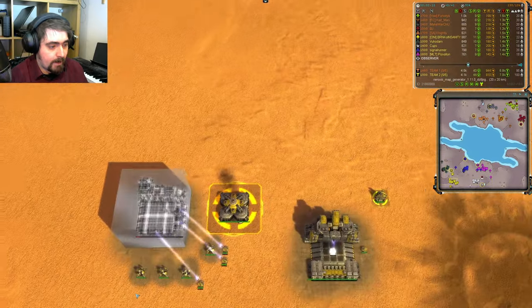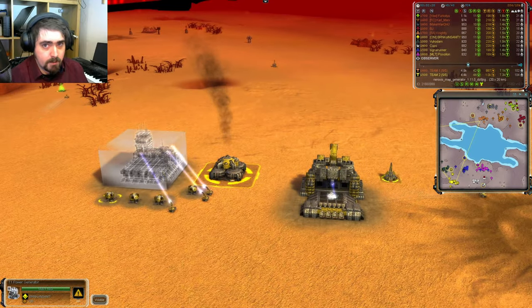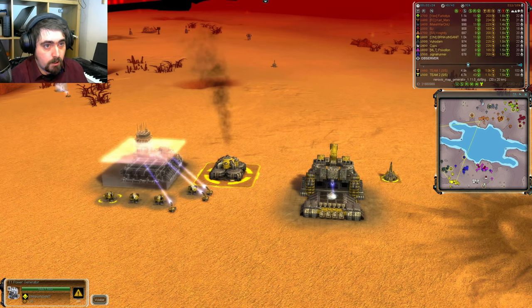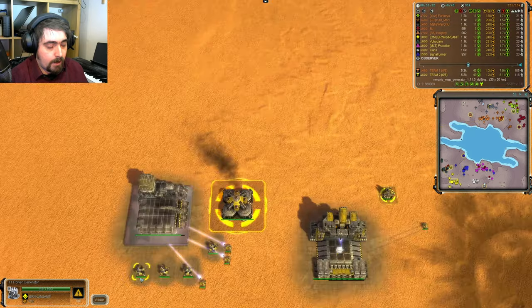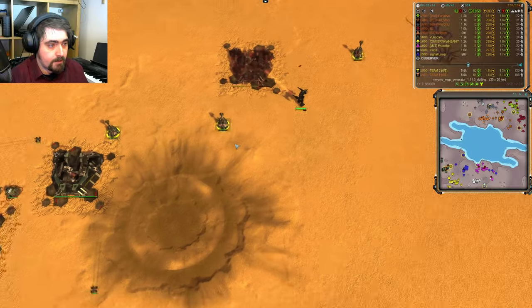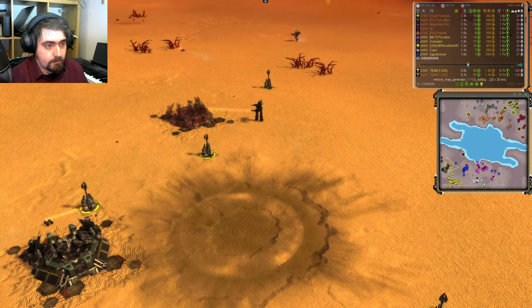At the back in the air position — but already with his comm walking off into the distance — someone add the Incredible Hulk walking away music, you know you want to — we have none other than Brink of Insanity. 1800 rated, playing UEF, in yellow. And last but not least for the Southern team, this is Vuhuldam. He is 1000 rated and Cybron, in dark green.